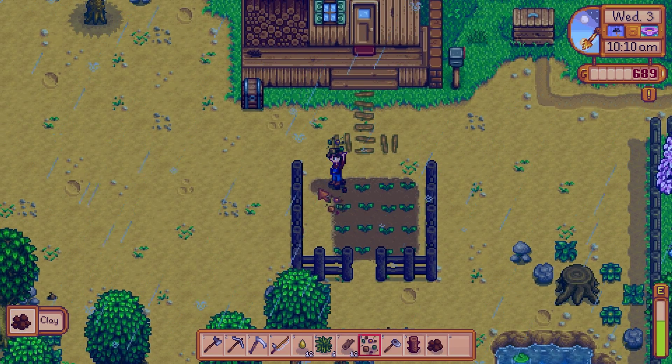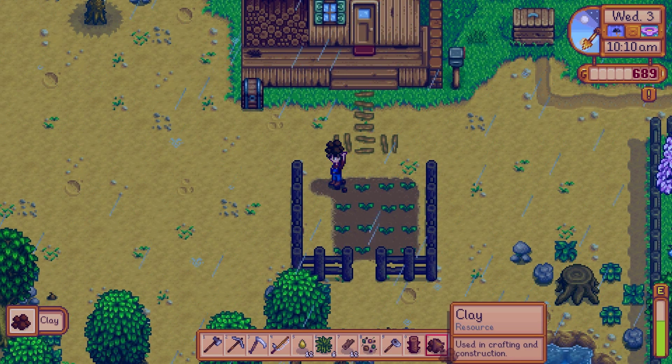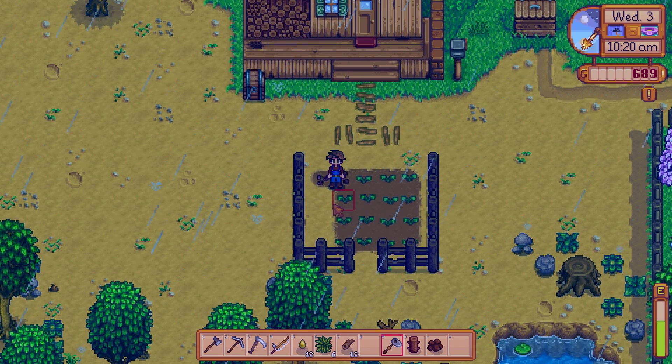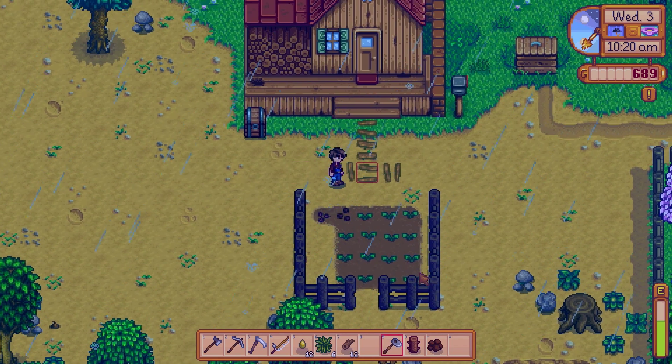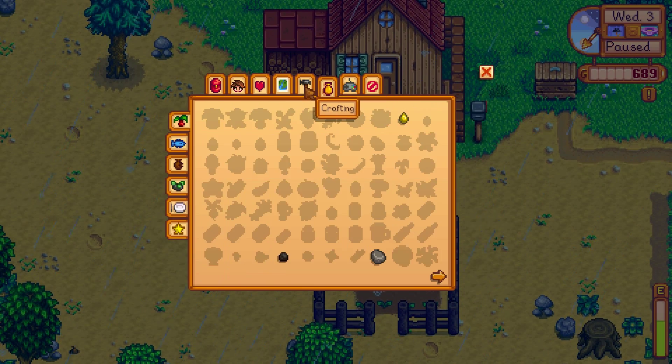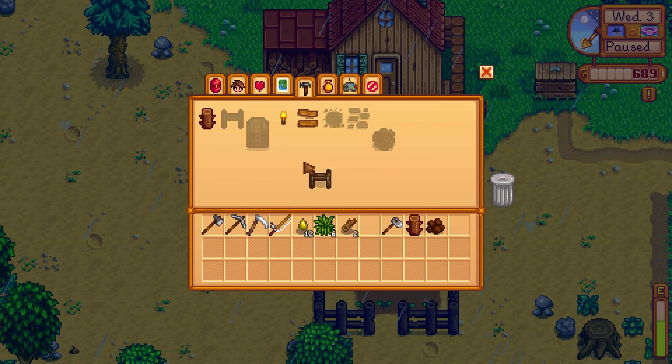Now we can till that. What did I get - clay? Oh, that's awesome! I didn't know you can get clay - that's pretty cool. Can we make a gate? Yeah, let's do that.